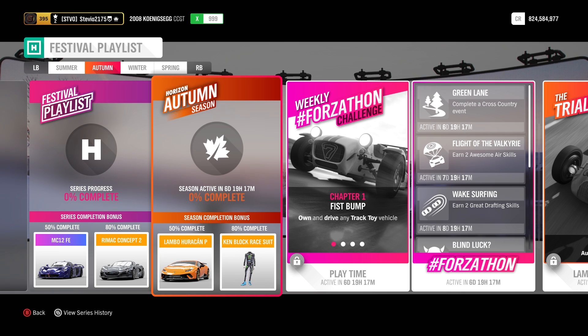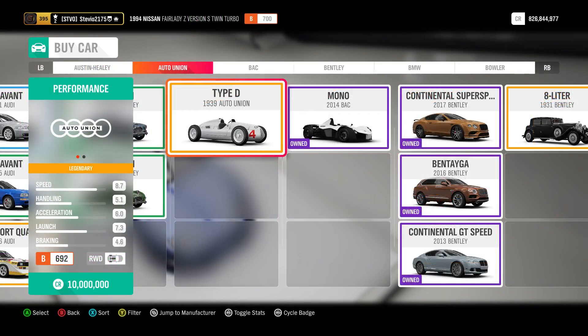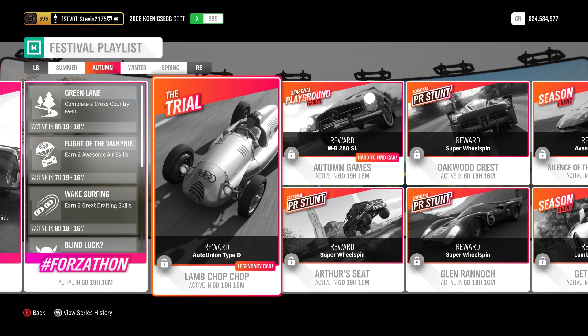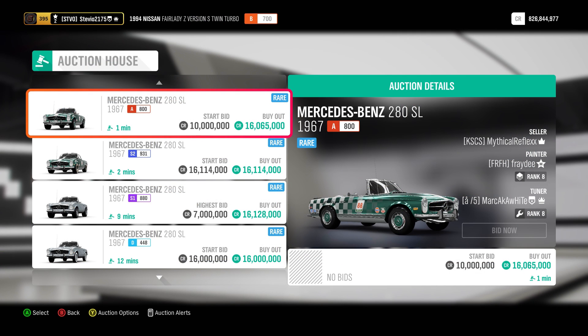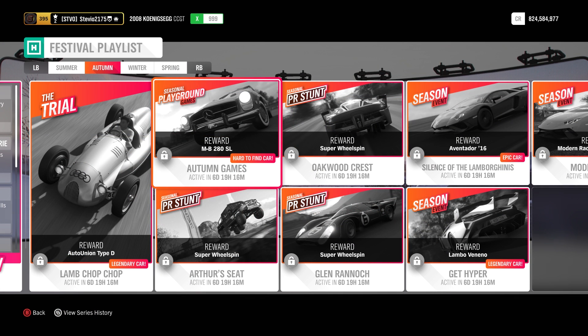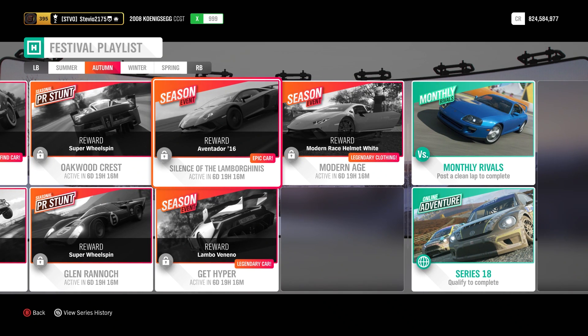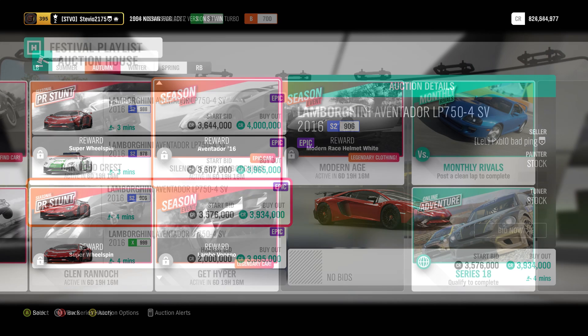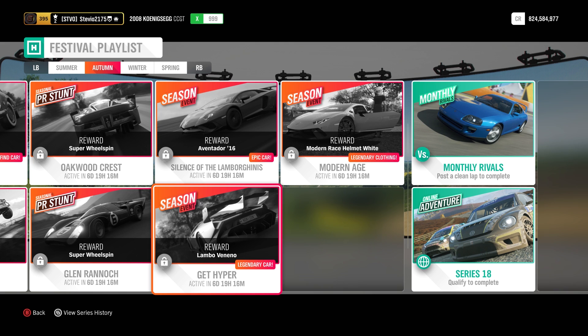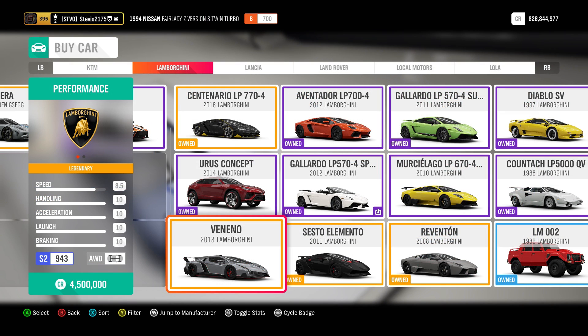Moving over to autumn: the Lamborghini Huracán Performante is probably the most desirable car in Series 18 — everyone is going to be super excited to get that. In the autumn trial, a 10 million credit auto show car, the Auto Union Type D, is available. In autumn games we have the Mercedes-Benz 280 SL, which will sell for over 10 million credits and can even reach 20 million. The 2016 Aventador is returning and can be found at the auction house for about 4 million credits. The Lamborghini Veneno is a 4.5 million credit auto show car that you can get for free in autumn.